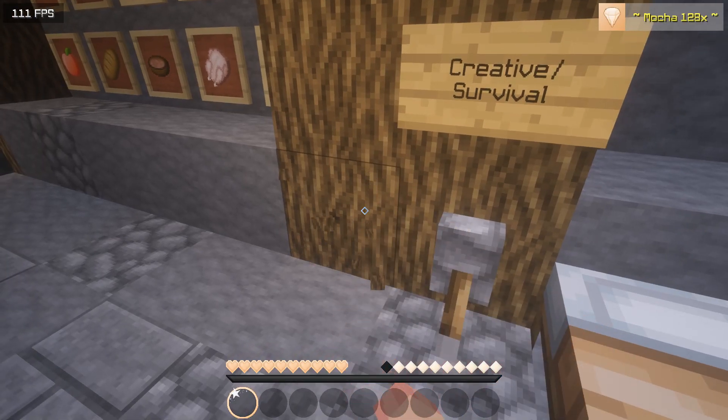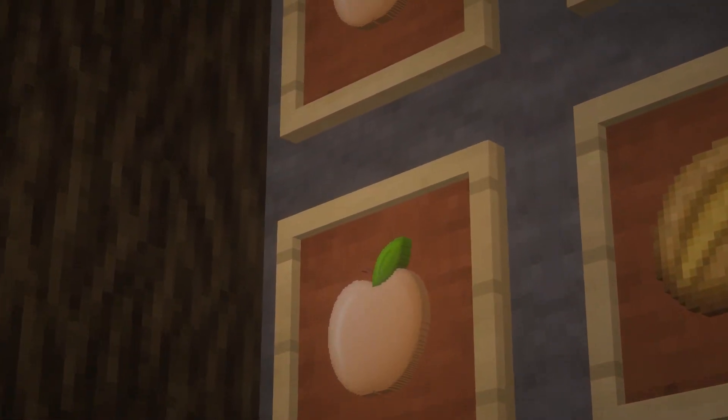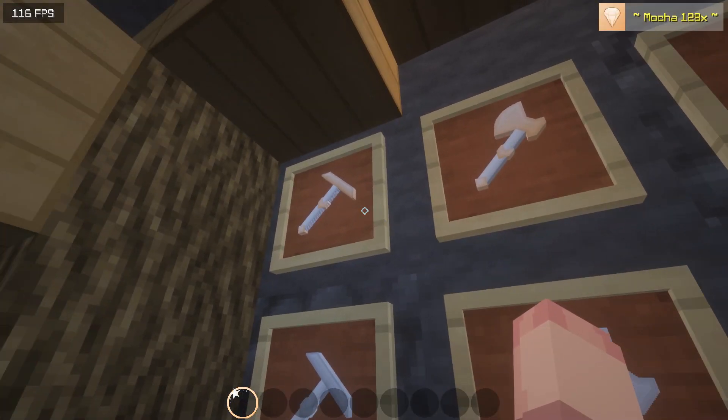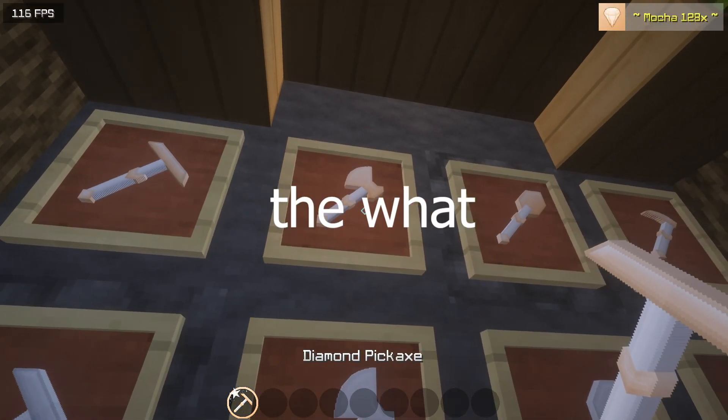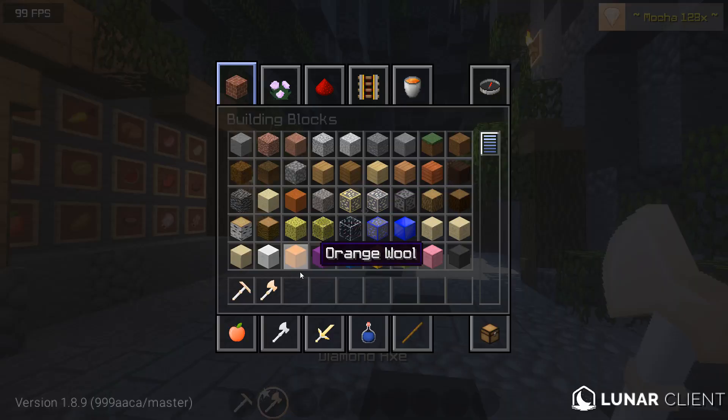And here's the inventory and the breaking animation that I always do. And that's the nice orange - it looks like oranges. Here's the tools. The back axe kind of looks weird, but it's okay. At least the axe looks nice.